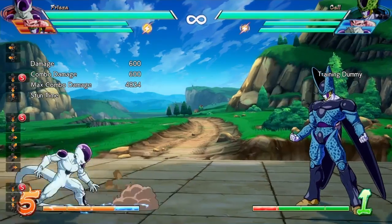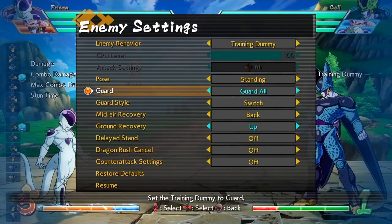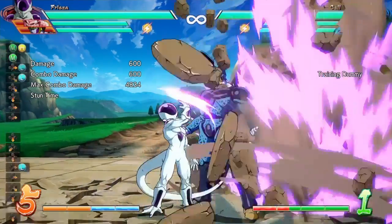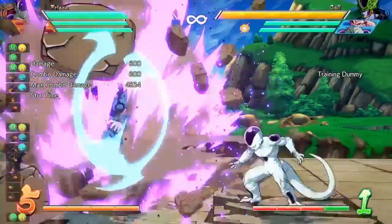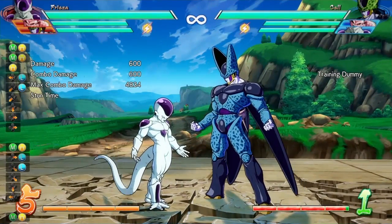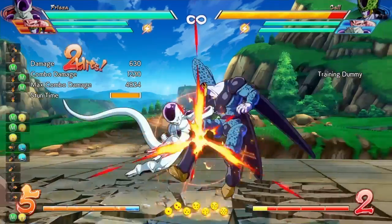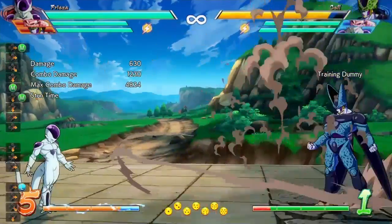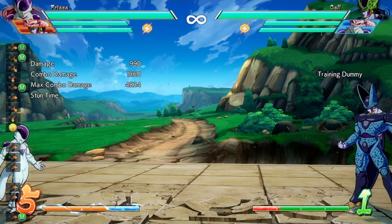For his jumping ki blast, they enlarged the hitbox. For the core circle forward — light, medium, and heavy versions — they reduced the delay making it safer on block, reduced hit stop when guarded, and changed the timing for when a vanish can be performed. It seems like you can vanish a bit later now, which might make it easier for opponents to reflect. They also reduced stun time on the light and medium versions.